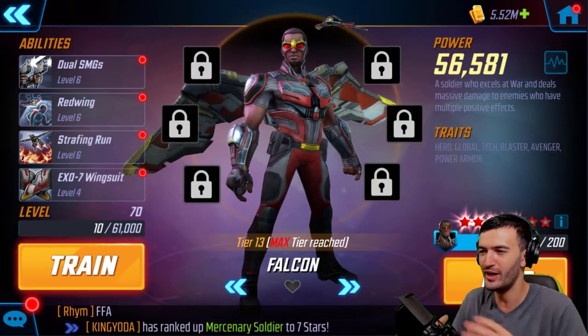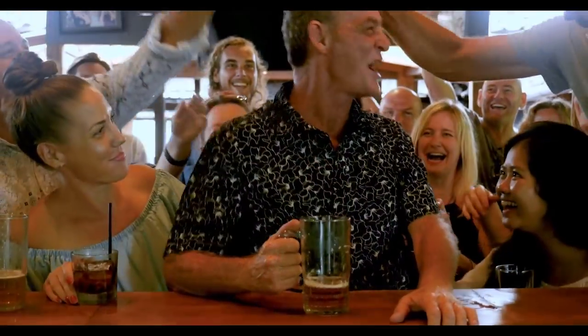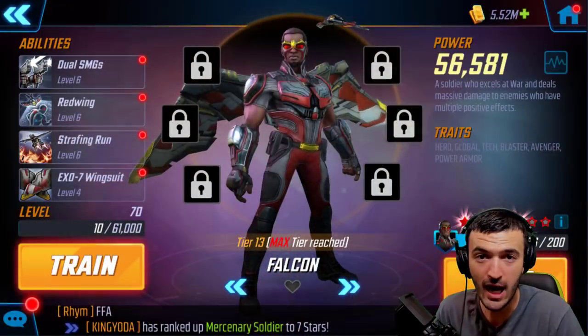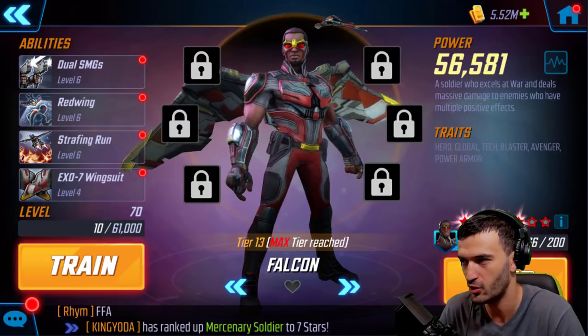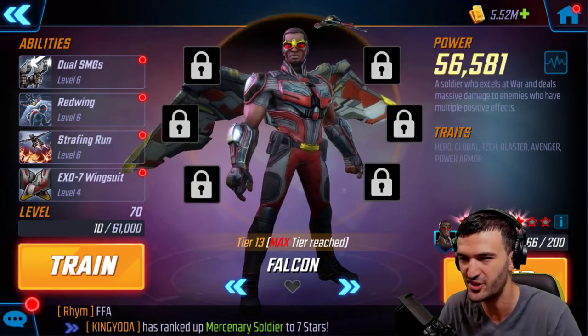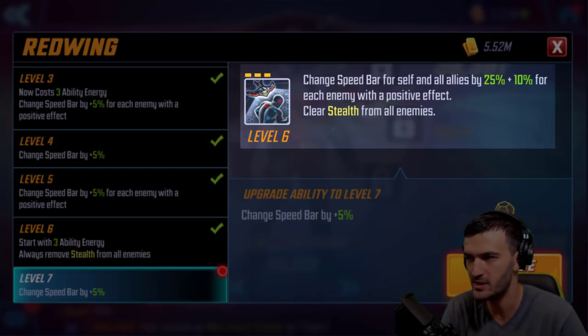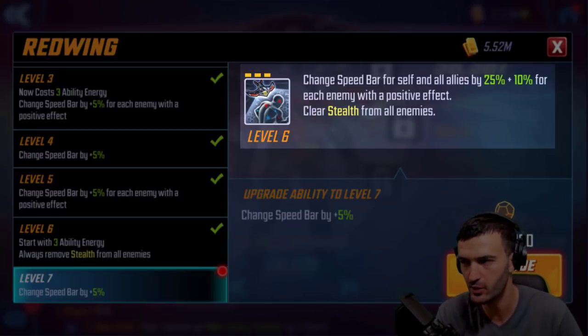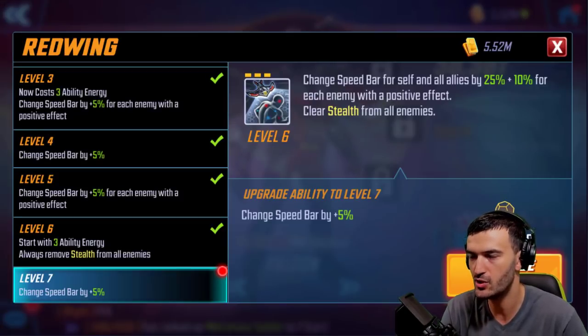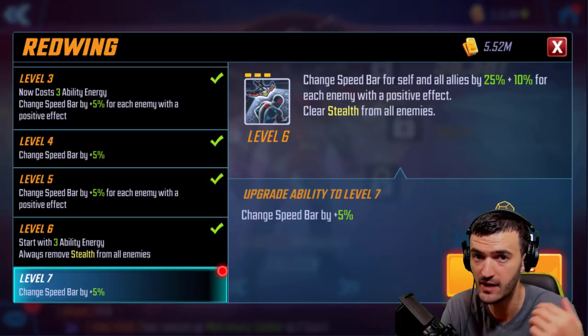Now let's go to the main missing link — my pride and joy: Falcon. I absolutely love Falcon. He's at seven red stars, but right now only at five stars so those two extra red stars don't even count. Even if you have him at four red stars, this plan is still the same. This ability here is the reason you use Falcon — it changes the speed bar for self and all allies based on enemies with positive effects. But the main secret: it clears stealth from all allies. This is very crucial. As we know, Phoenix on her second ability puts all her allies into stealth mode, making it very difficult to attack them — you're pretty much forced into killing Phoenix, which is actually what you want.